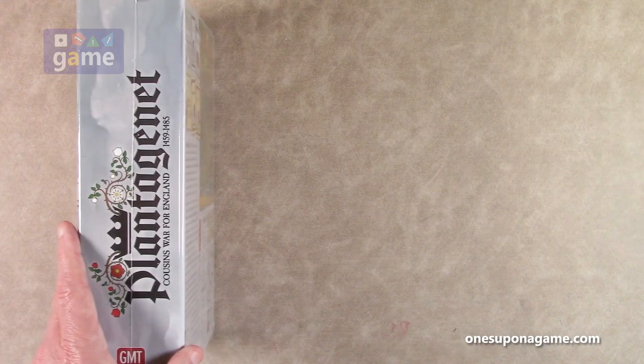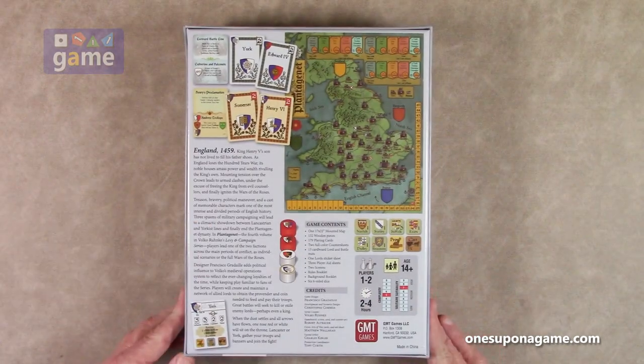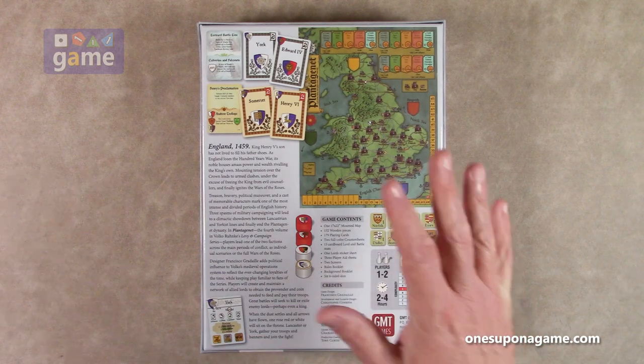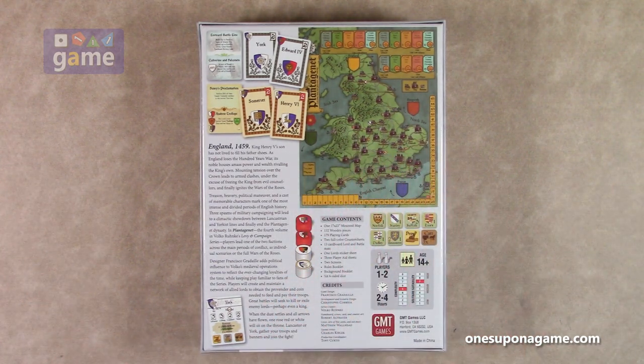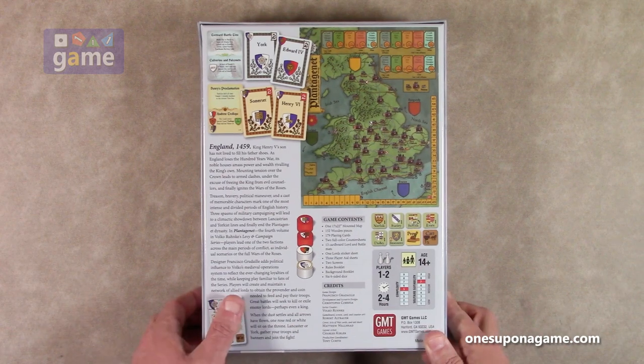It's a big box — one of the big three-inch boxes. It is rated five on complexity and seven on solitaire suitability. I don't think this includes any kind of AI, but it does include some rules for playing the game solo, so we'll double check that as we look at what you get inside.